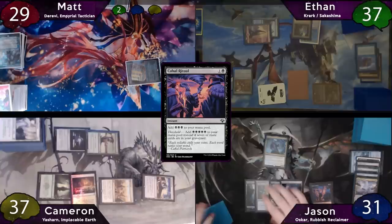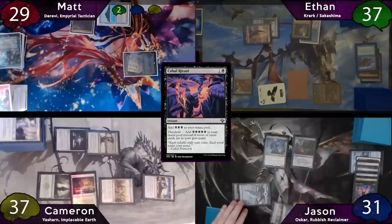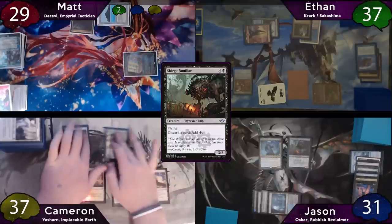Without two Krarks, Ethan decides it's best to play the patient game and he'll pass to Jason, who will immediately drop a Cabal Ritual. It'll resolve, and then Jason will use the three mana and tap for an additional two to cast a Scourge Familiar. The turn is passed to Cameron after that.